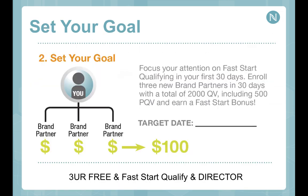Be sure to put your why in writing. Then we're going to start by setting your initial goals. Right out of the gate, our goal is to help you fast start qualify in your first 30 days. That looks like enrolling three new brand partners with a total of $2,000 in group sales and earning a fast start bonus. You have 30 days from day of enrollment to do that — and we aim to help you get paid and promoted in your start week.